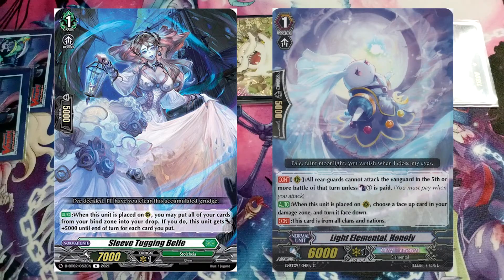Due to Obadiah and Columbar, you can include tech cards for specific matchups. Bell the Stokea is used against Narukami, since Narukami takes cards away from your drop zone, which Gram Blue needs. You can also reuse it with Pat to Gosee for shield value. Hanali is an elemental that prevents multi-attack by forcing opponents to pay a counterblast for the fifth battle or more, buying Gram Blue time to reach its win condition.